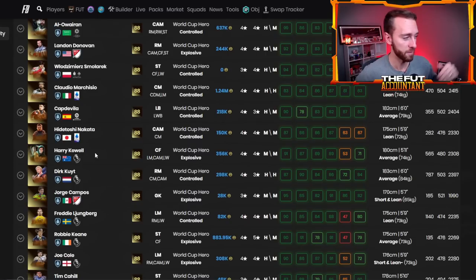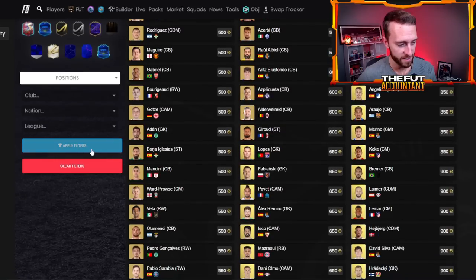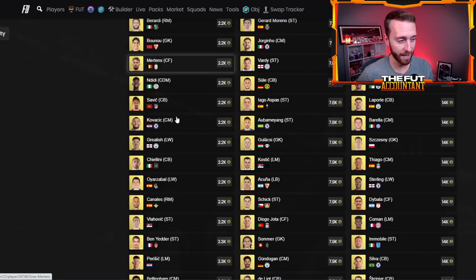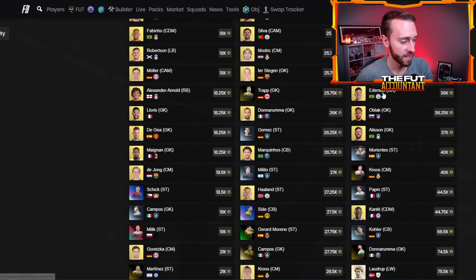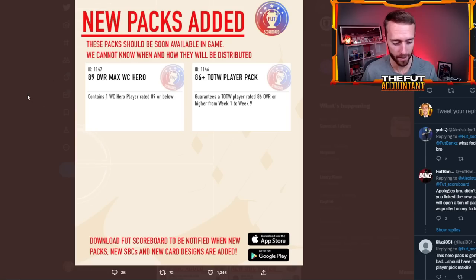There are a lot of big heroes that are packable from this SBC today and there's going to be some legitimate hype. We've got to look at the current state of the fodder market. A lot of people have already gone and bought fodder. 85s are even going up a little bit, 86s are slightly up, and the high-tier stuff — your 88s, 89s, all the way up to 91s — are still a bit expensive.